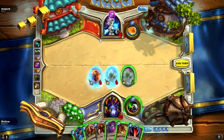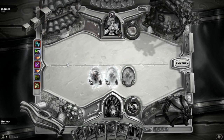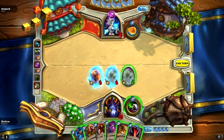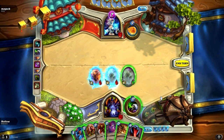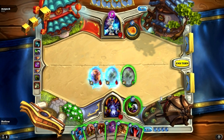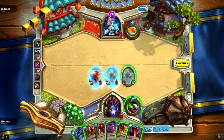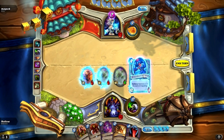Cone of Cold did his entire turn — it's now 4 mana based on the patch. He freezes these two. Next turn he's probably going to kill the Flame Imp with a Fire Blast, which is unfortunate for us. I play this over here to have the stealth in the centre, to make it awkward for him.